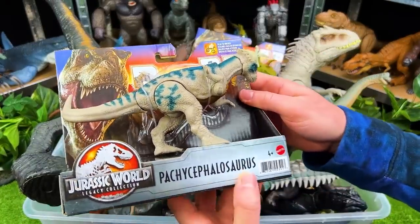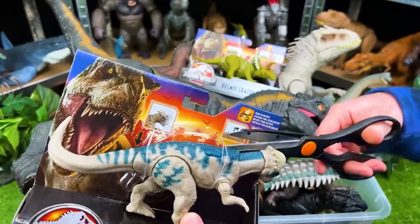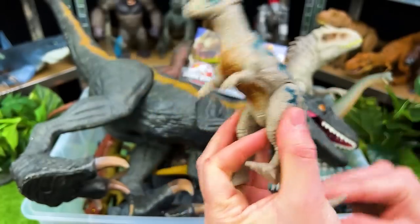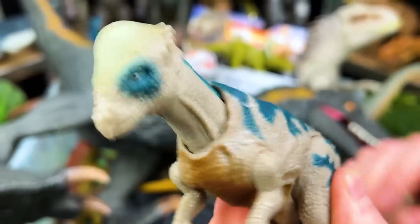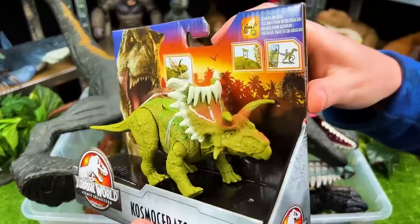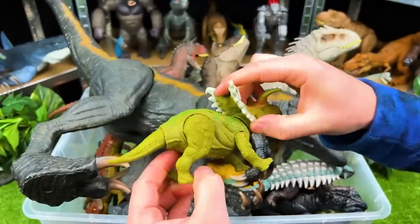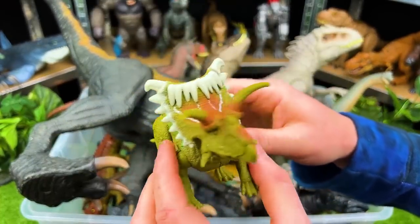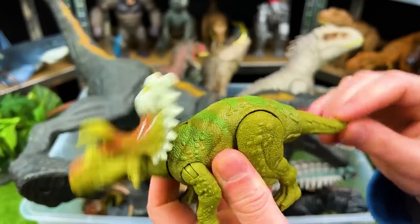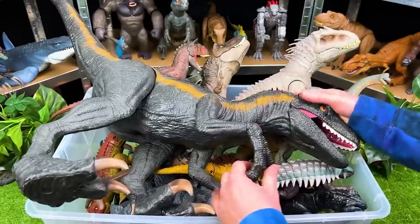Up next we've got the Pachycephalosaurus. I love the coloring on this one — it's got that dark blue with the gray. Let's get this out of the box. This is a super cool herbivore — you definitely don't want to get head-butted by this dinosaur. Check out this action: a spring-loaded head! And right back here we've got the Kosmoceratops — so interesting, look at all the horns all over this one's body. I love the way this dinosaur looks — it looks like it's wearing a crown almost. And this dinosaur has an action as well: when you wiggle the tail the head goes up and down.